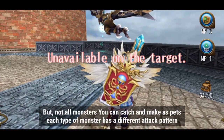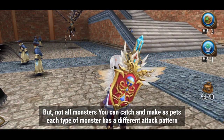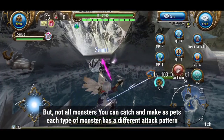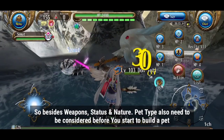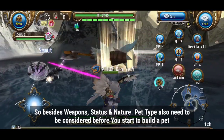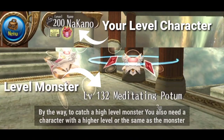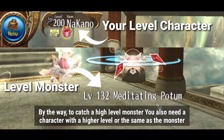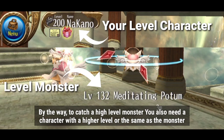But not all monsters can be caught and made into pets. Each type of monster has a different attack pattern. So besides weapons, status, and nature, pet type also needs to be considered before you start to build a pet. By the way, to catch a high level monster, you also need a character with a higher level, or at least the same level as the monster.